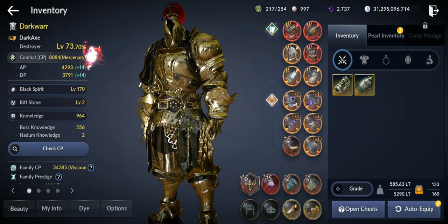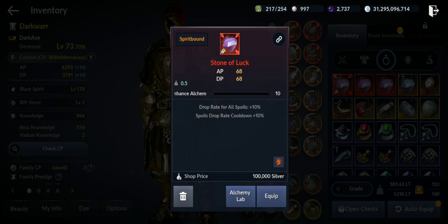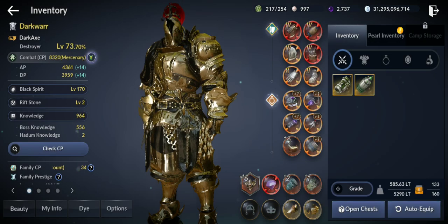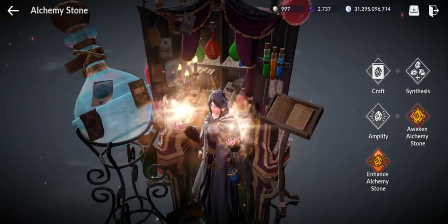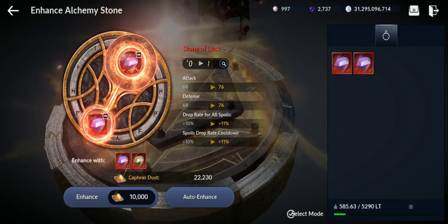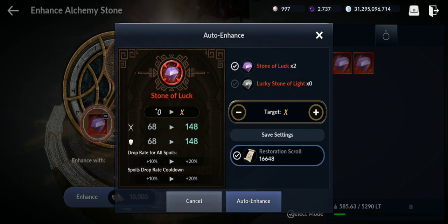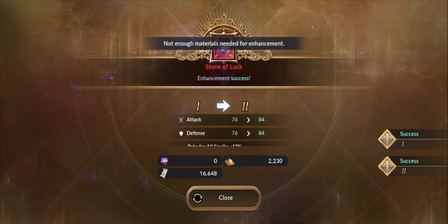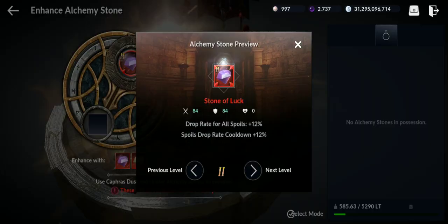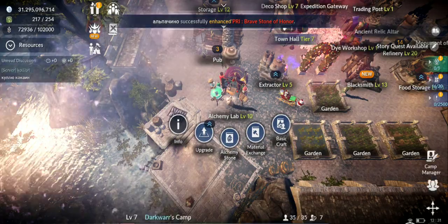Equip the Stone of Luck — I've already awakened it, which gives 68 extra attack and 68 defense. Let's also enhance it using auto-enhance. If you get it to level 4, it also increases the drop rate of spoils of battle by up to 20% at maximum, though that maximum is hard to reach.